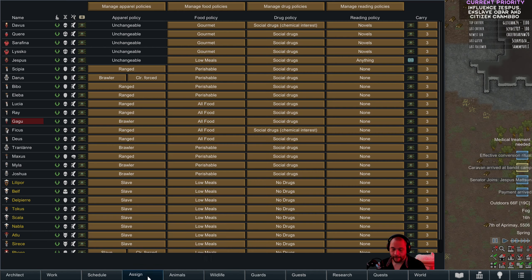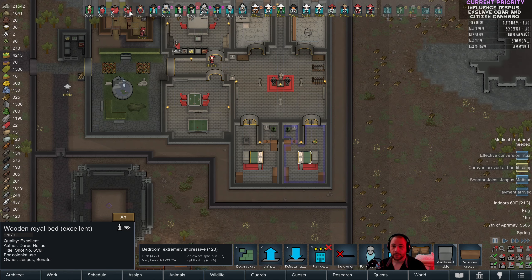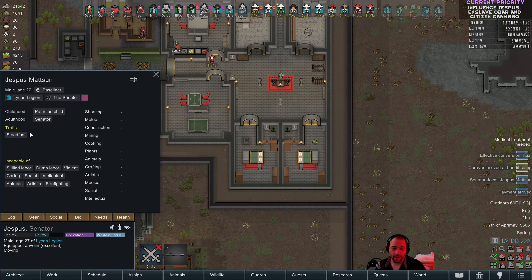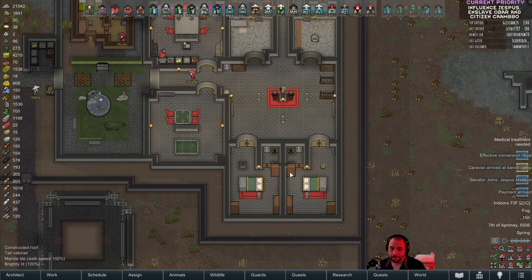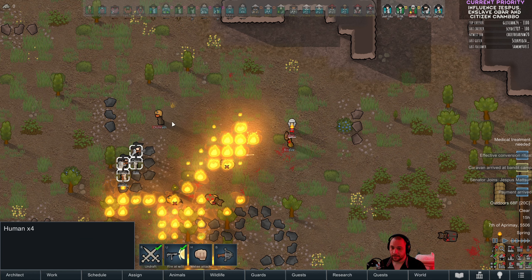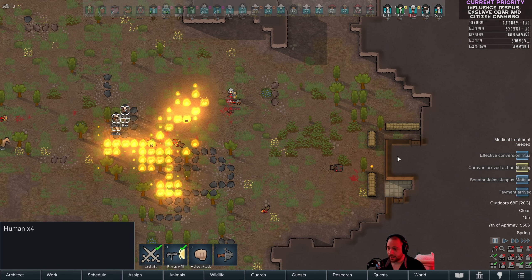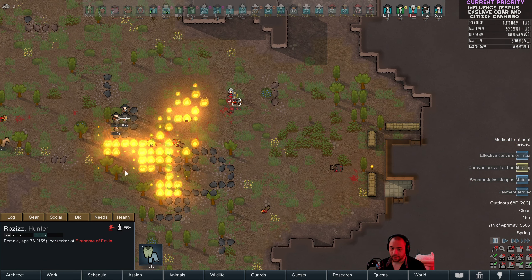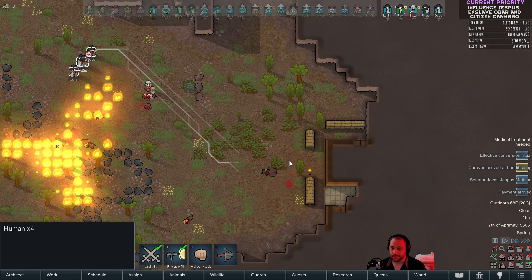Jespus, there's your bedroom. You are gourmet meals, novels, drugs — let's take a look at your schedule. Steadfast — oh, you're like the only one I like. All the others were neurotic and horrible but you are okay. Gagu's a little on fire. Well, he'll be alright — no serious burns. Let's check out their little base. There's one that we could capture but Jespus told us to clear them out, so clear them out I shall — no prisoners, not this time. Any of you five do doctoring? No — Deus pretends to do doctoring, so Deus, pretend to be a doctor.